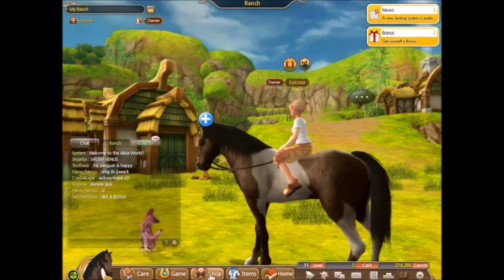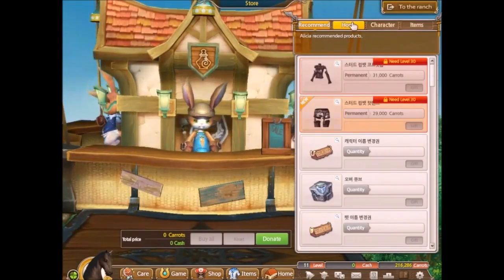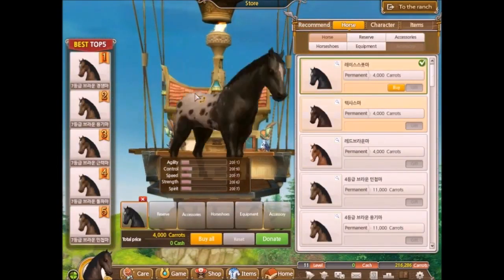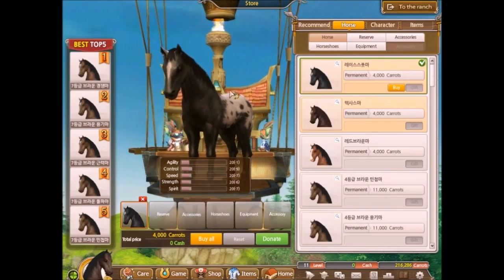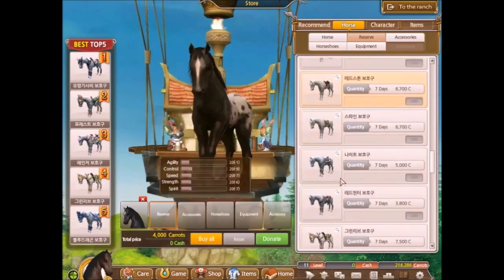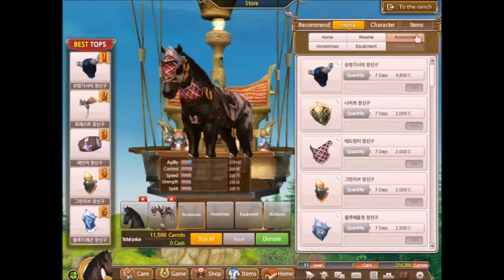So we're going to click SHOP. I like this horse — it is pretty. It is a pretty good horse, yes. And we will go ahead and buy some armor for it, so that it will be mighty.